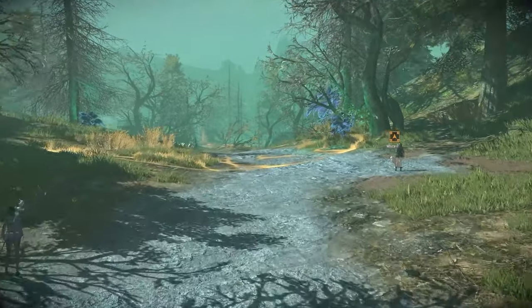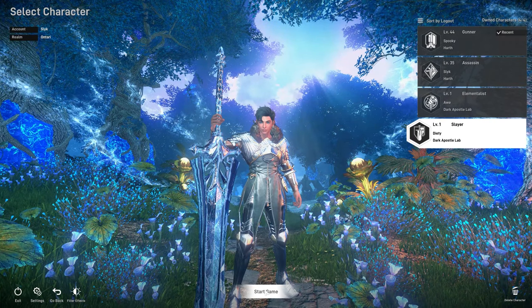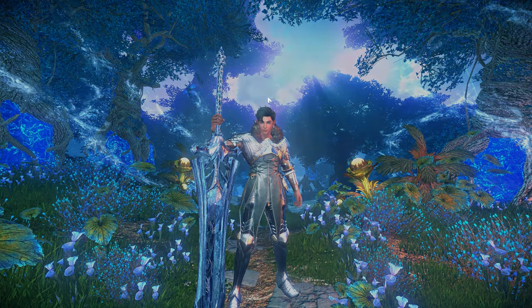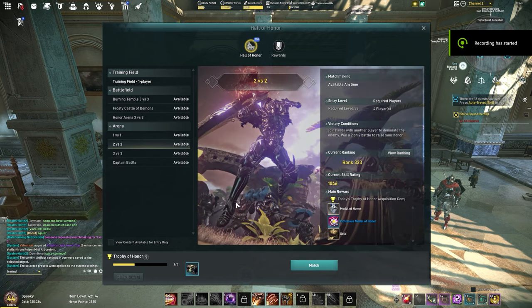Just as gold is used in many ways, it's also going to be earned in many ways. One of those ways is to create a new character and play through the main story up until about level 35. Since gold is shared across all of your characters, this will net you a few hundred thousand gold, and it's great for people who are wanting to run alts while farming for their main.